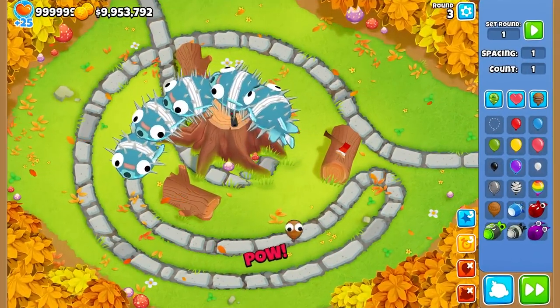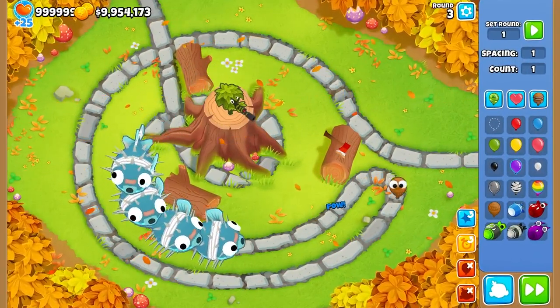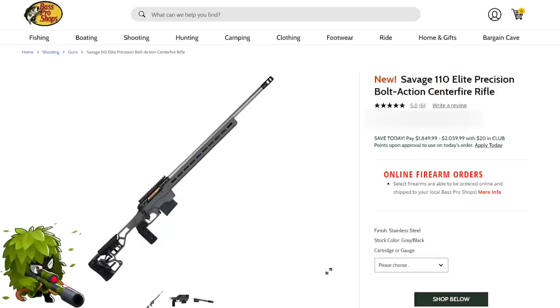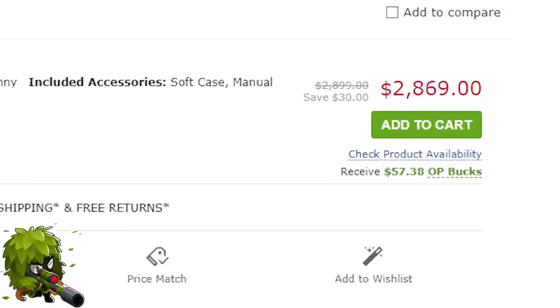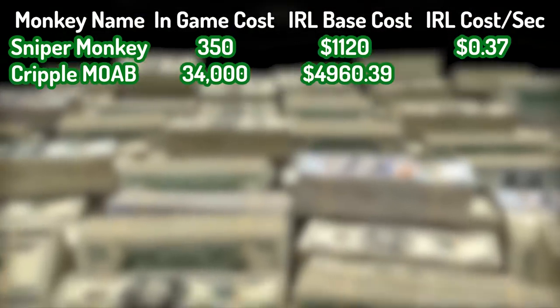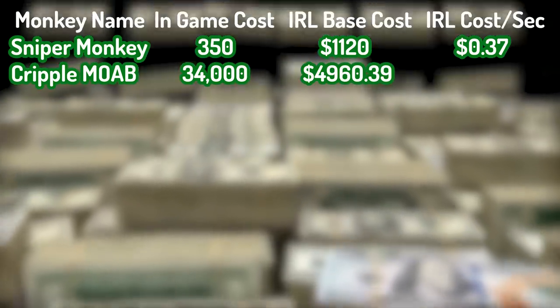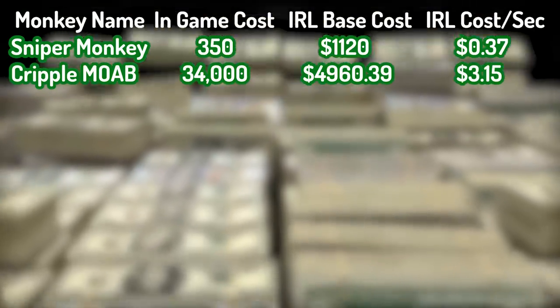Now for a slightly more interesting tower, we have the Cripple MOAB. This tower is actually a fairly good deal. The sniper will be a slightly higher quality gun, coming with a price tag of around $2,000. The laser scope will actually cost us more than the gun itself at $2,869. Adding on the green ghillie suit, we get a base cost of $4,960.39, with ammo costing $3.15 per second.